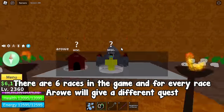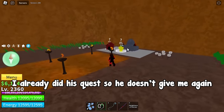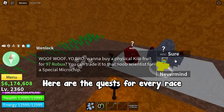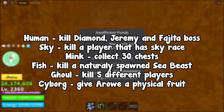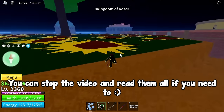There are 6 races in the game, and for every race RO will give a different quest. I already did his quest so he doesn't give me one again. But here are the quests for every race. You can pause the video and read them all if you need to.